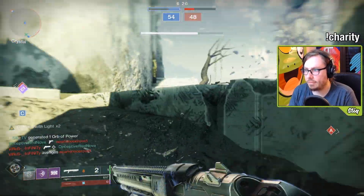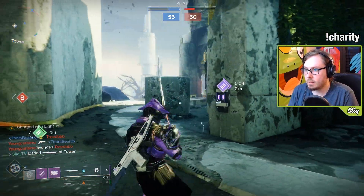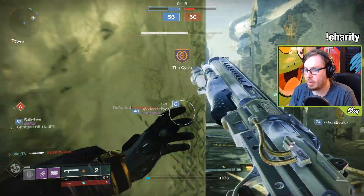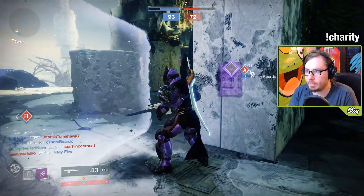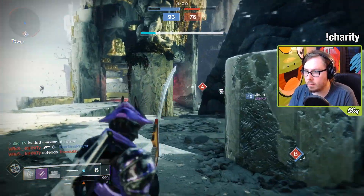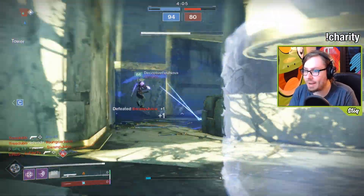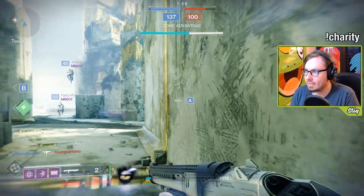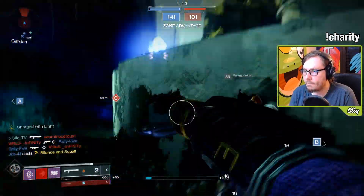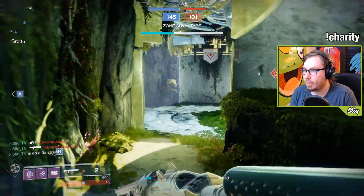We gotta run away because there's a lot of angry guys over here. Got him. We killed a million people. I'll pop a barricade right here, take this power ammo. We got him — cross map. Got him, I outplayed those guys.